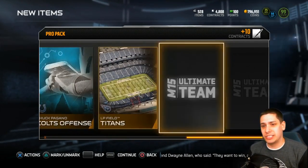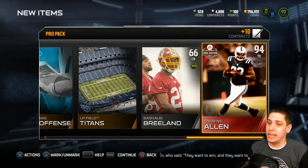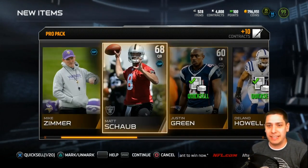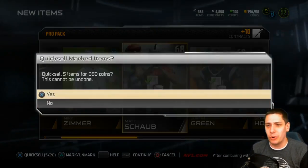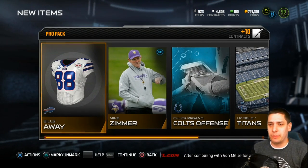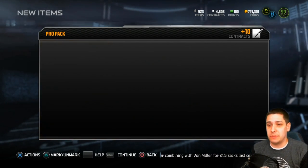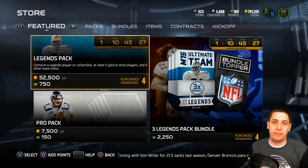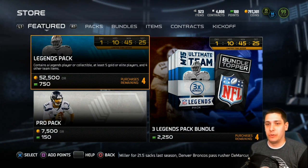Starting off kind of slow here so far. Oh nice — we do get a Dwayne Allen. At least that's not too bad. Final Edition Dwayne Allen, I think that's going for 20 to 25K at the moment, somewhere in that range. A pretty decent pull to start us off — that should at least pay for a couple of packs. I'm thinking I'll probably open up like three, four, or five packs depending on what I'm pulling here.